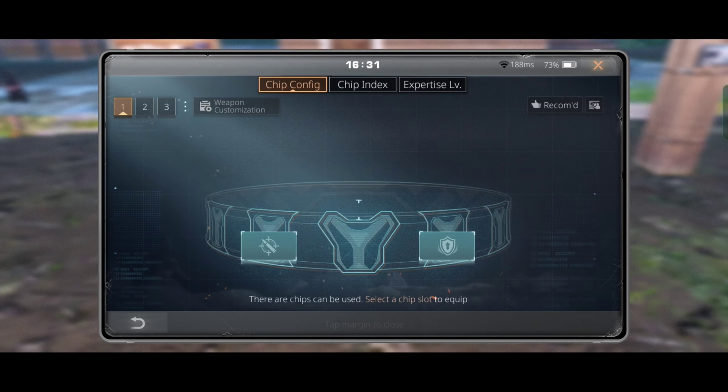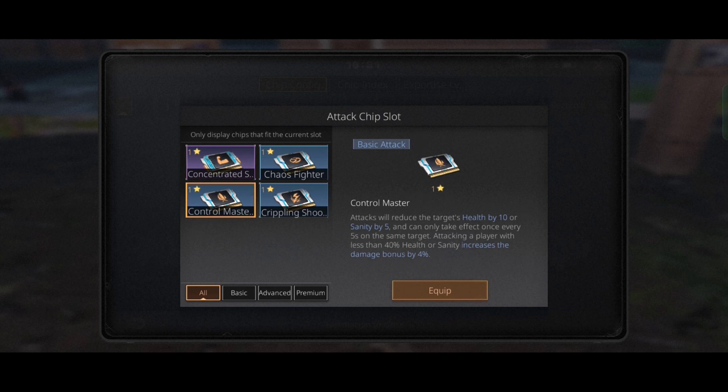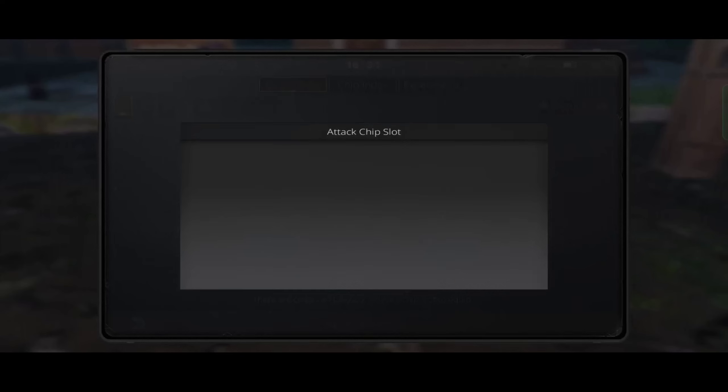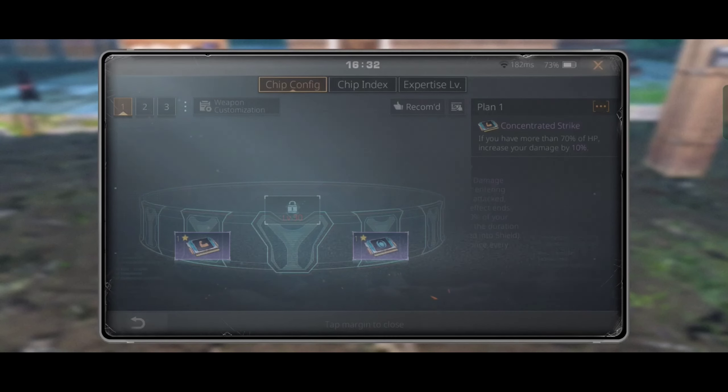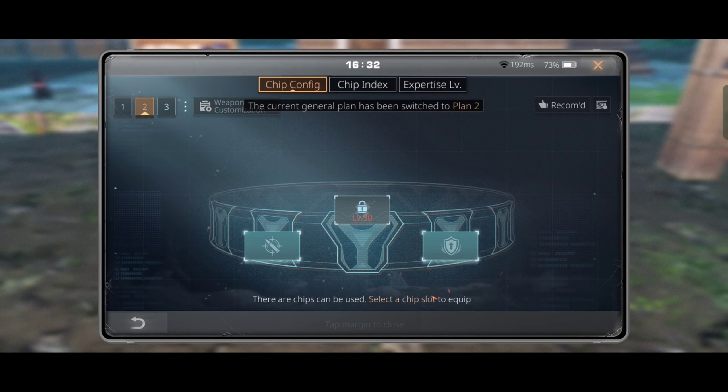Now let's take a look at the tactical belt. By default we get 4 attack chips and 4 defense chips. For now I'm choosing Concentrated Strike for attack and Defense Master for defense. We also have 3 tactical belt loadouts so that we can use different belts for different purposes.